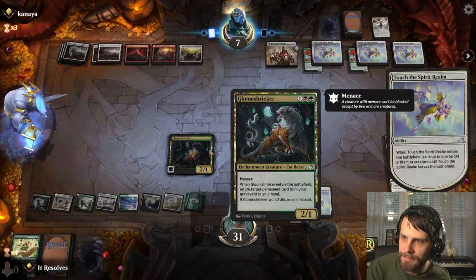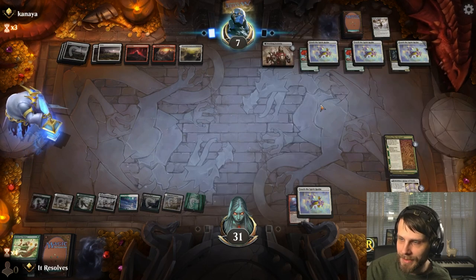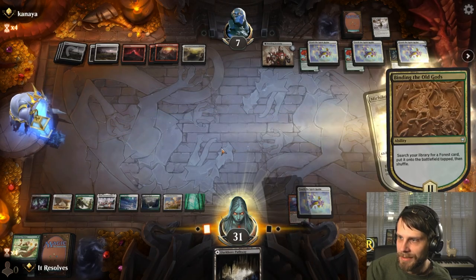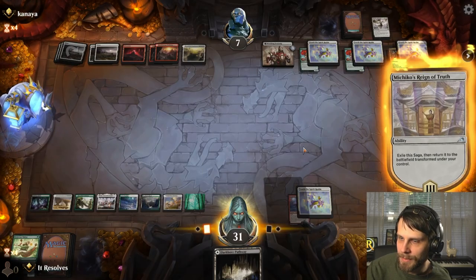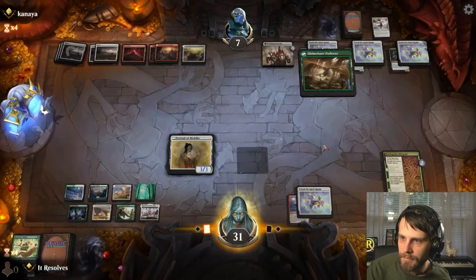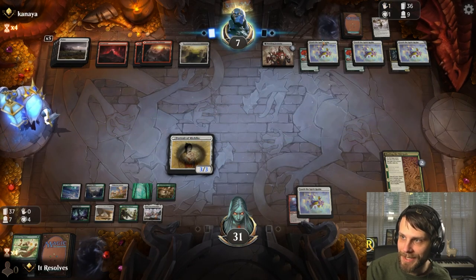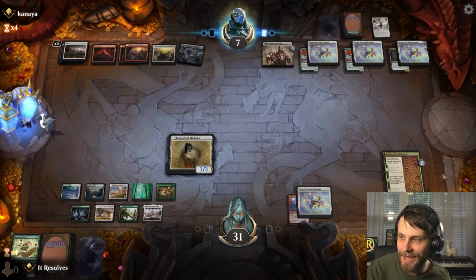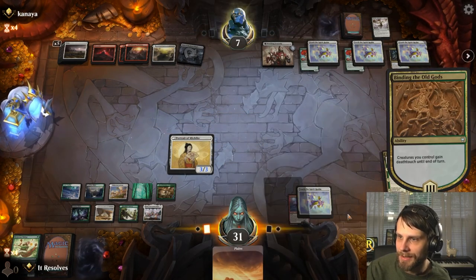Wow, seriously — I have so many of these. Good on them. The bright side is we do get this going now, which is a kill at some point — a slow, slow kill. Hopefully they don't get another Touch. Cave is actually kind of sketchy though. Give me an enchantment. Not a land. Not a land. Not a land. Come on.